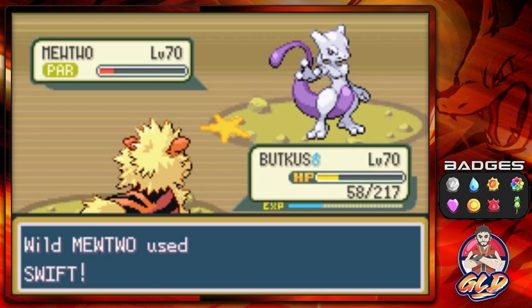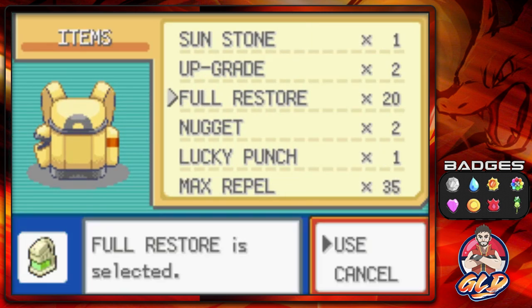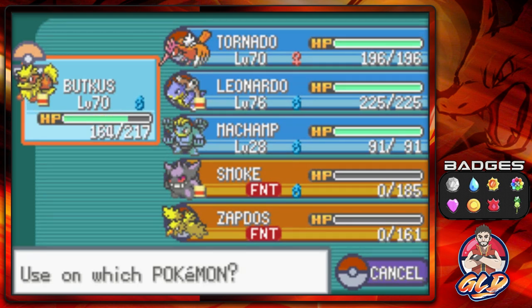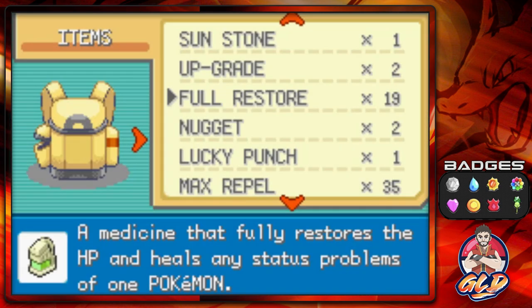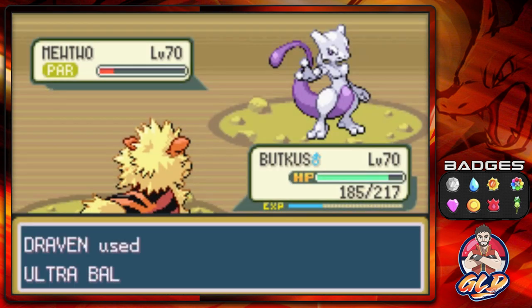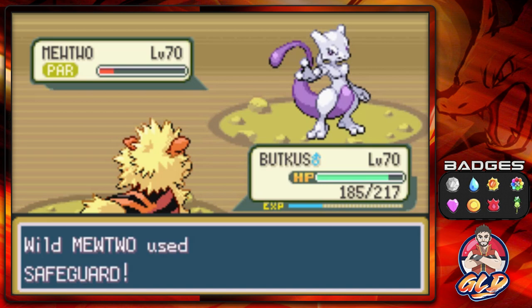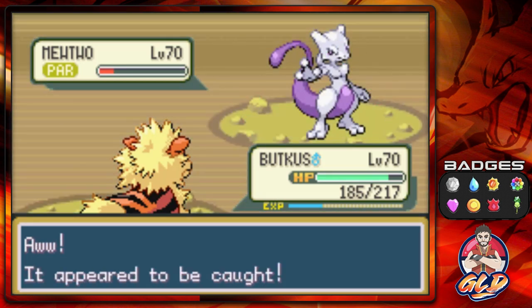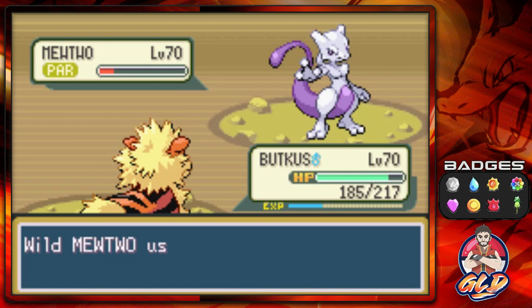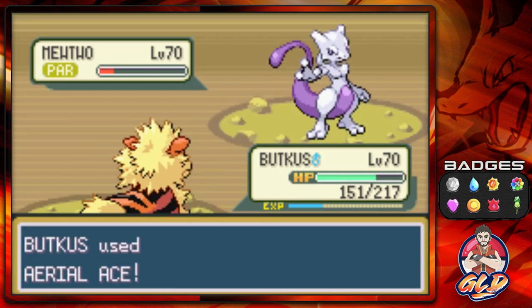It's teasing me. Here comes another Swift attack — we cannot let Zapdos faint, so let's use a Full Restore. Here comes Swift again. Remember, Psychic only has 10 PP and I think Mewtwo has used it about three times already. This Pokémon is using Safeguard for no reason. Come on — and it breaks out. Mewtwo is not giving me a chance. One more Aerial Ace, and... Mewtwo faints.